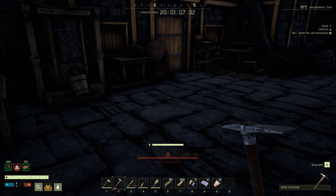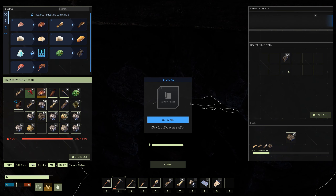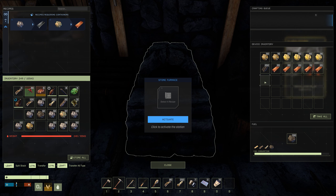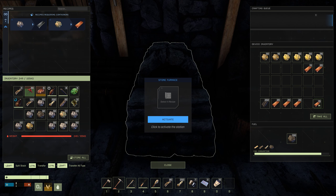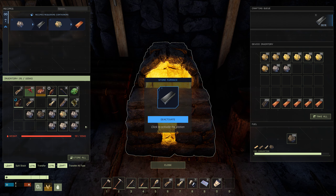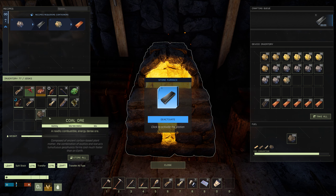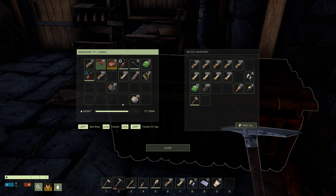The problem is this game is hard as hell. Take a look at my inventory — I have 249, I actually had 280 kilos, but I filled up with coal. This is ridiculous. I have way too much copper that I definitely don't need, and I also have gold, sulfur, more gold, and a bunch of iron.